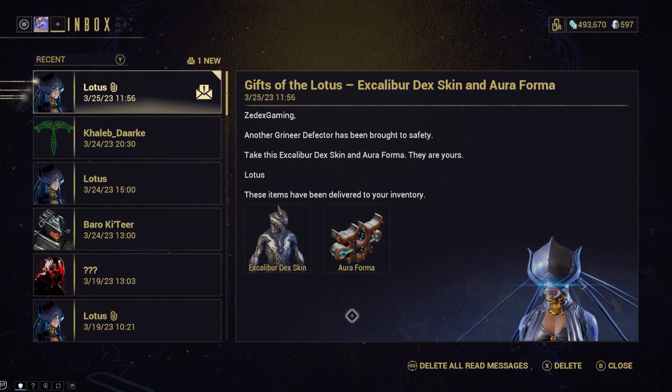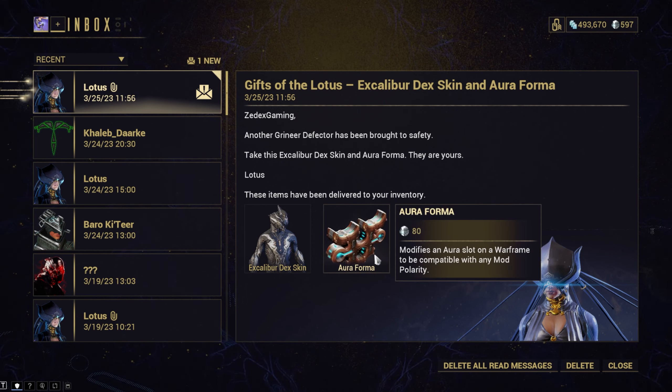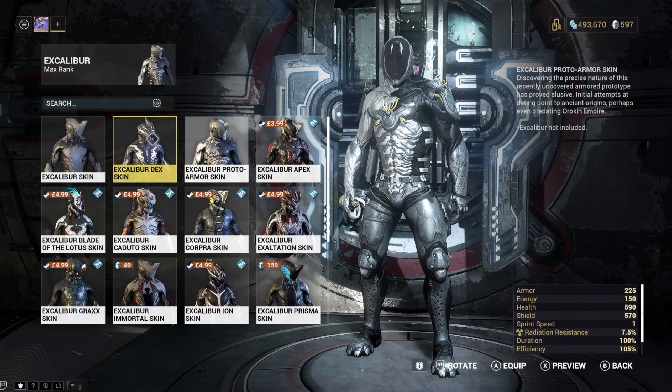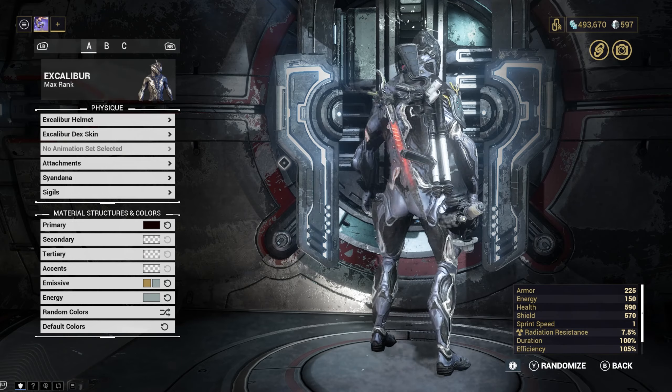I got my Excalibur Dex skin - kind of funky, should I put it on? I should put it on - look at it, oh, Lotus-looking, kind of fucking hot I've got to say. Got this nice Orokin Reactor too. Let's go put the skin on - I don't know how to do that, but there we go. Does look kind of cool, doesn't it?